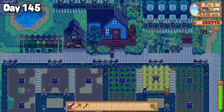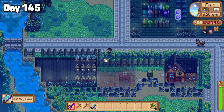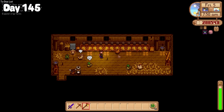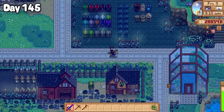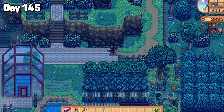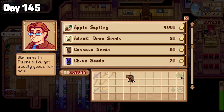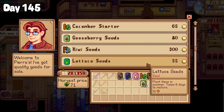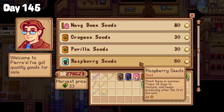And here we are on day 145! I began the day with a few chores around the farm, collecting batteries and a whole bunch of pine tar from the tree farm, saying sorry to my animal friends who had been stuck inside, and touched up my new crop field. With my big crop field expansion came the opportunity to grow more crops, so off to Pierre's I headed. I was able to get some cassava seeds, chive seeds, cotton seeds, cucumber seeds, gooseberry seeds, kiwi seeds, lettuce seeds, navy bean seeds, oregano seeds, perilla seeds, raspberry seeds and wasabi seeds.